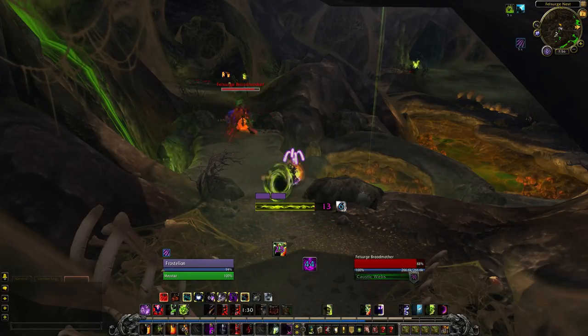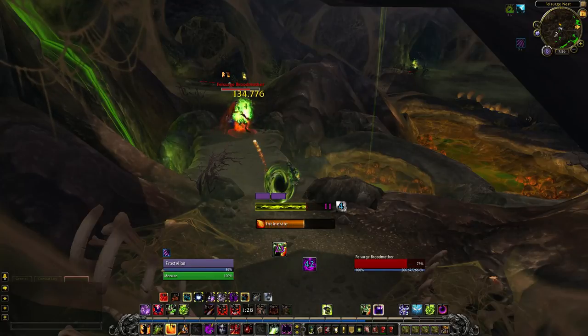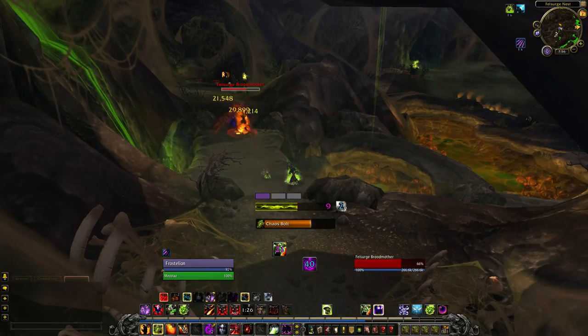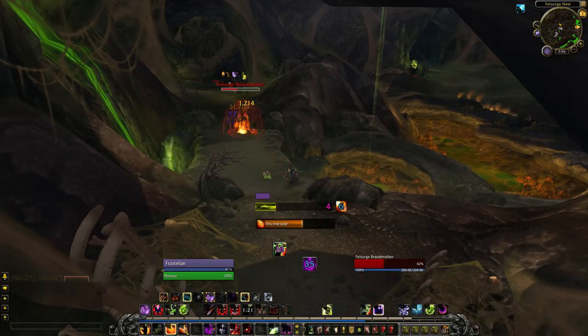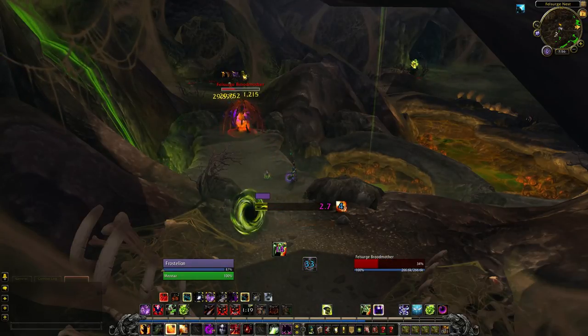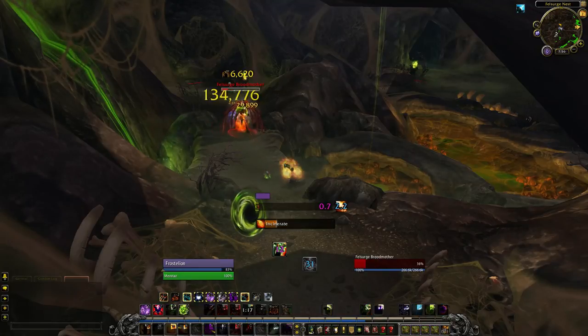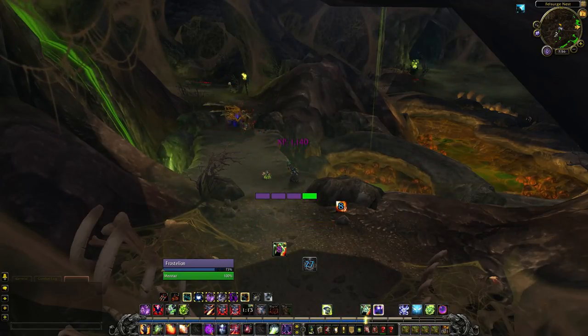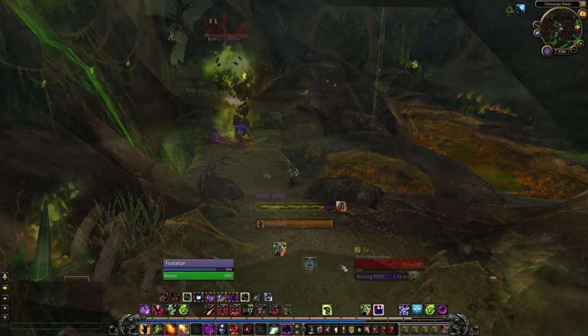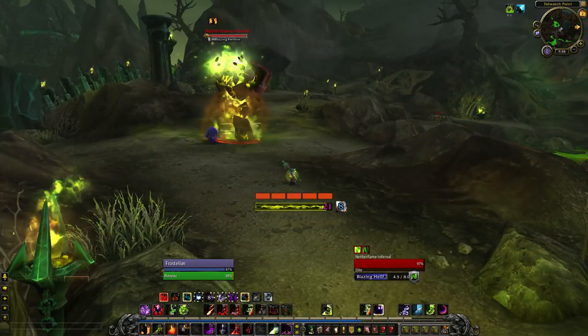Because it doesn't matter where in the recharge window you use Conflagrate, you can either use it immediately or to make up the current difference to cast Chaos Bolt. Because Conflagrate gives shards on demand, the most Chaos Bolts you can cast in a row is 3 without procs from Immolate. However, given the 2 shard cost and the charge cooldown, the most common way to do this is to cap shards to get the 3rd cast.